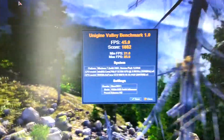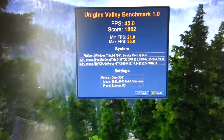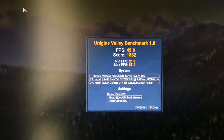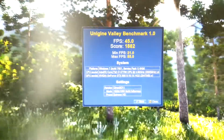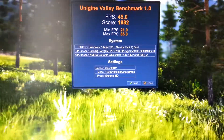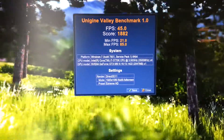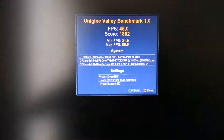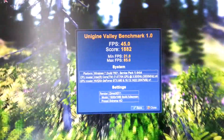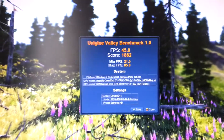The test bench is an i7-3770K at 4.5 GHz, Asus Maximus 5 Formula motherboard, running at 1080p on a BenQ XL2420T monitor, with the preset set to Extreme HD. Very good score there.